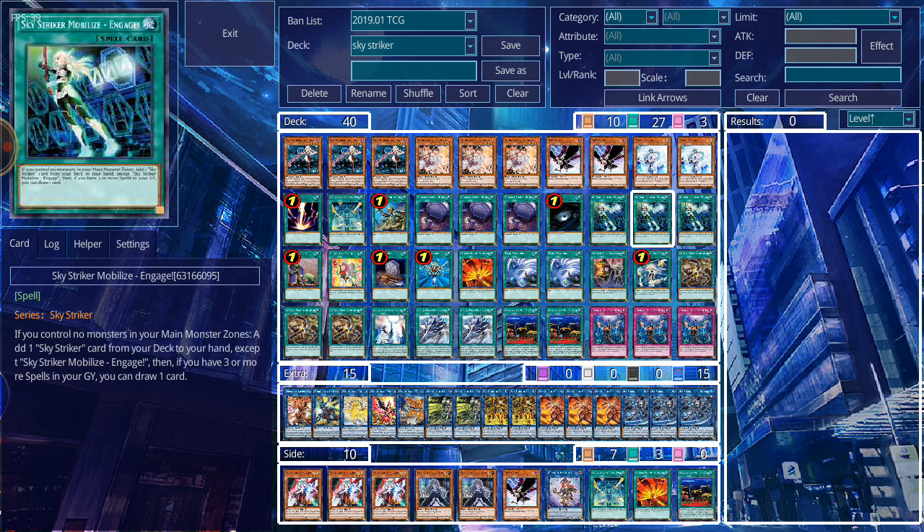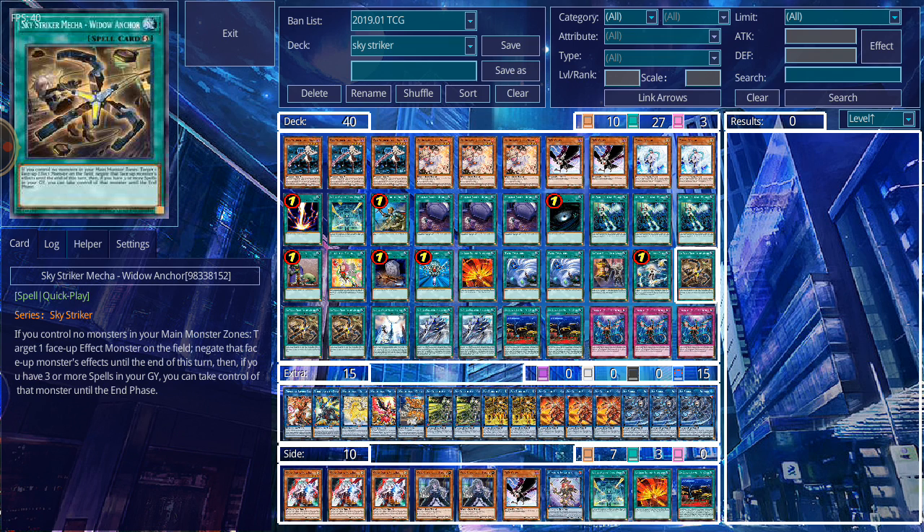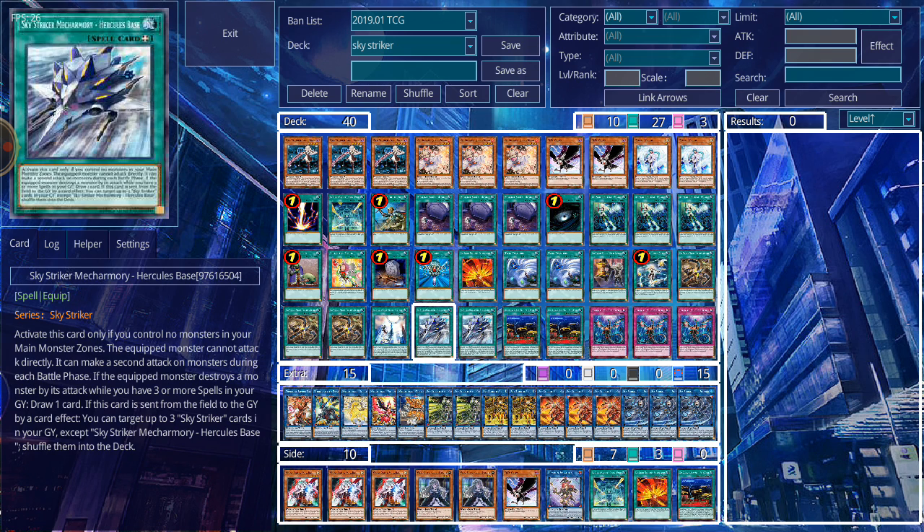Moving on to the spells — draw and search power comes from Engage, which there is no reason not to run at three unless it's a hybrid deck. Then you have Widow Anchor, which functions like another Effect Veiler but also as a Snatch Steal for the turn, negating your opponent's monster effects and taking that monster so they can't do anything with it. I'm still running two Hercules Base because I like the recovery — if I'm equipping it to my opponent's monsters I can draw cards off of it, and it's not too bad a card when destroyed since it's searchable.